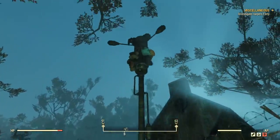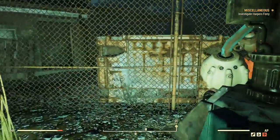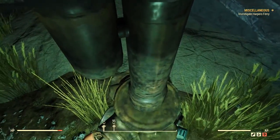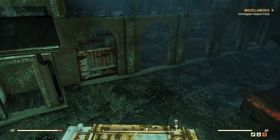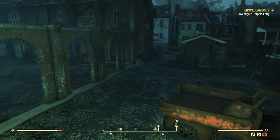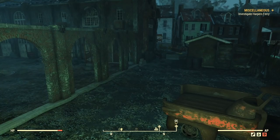Once you get to this metal pole, you're gonna want to simply jump on it at an angle. You gotta do it right - make sure you get as high as you can, and then you can simply jump over and clear the fence. Now you're inside Harper's Ferry Armory.